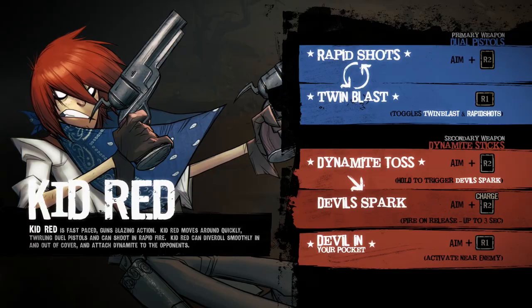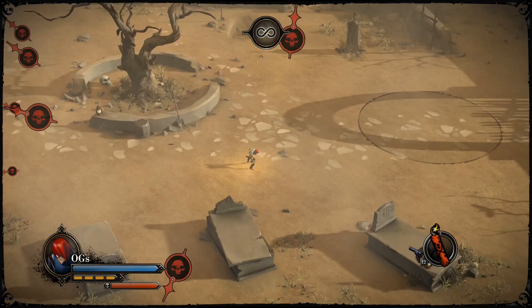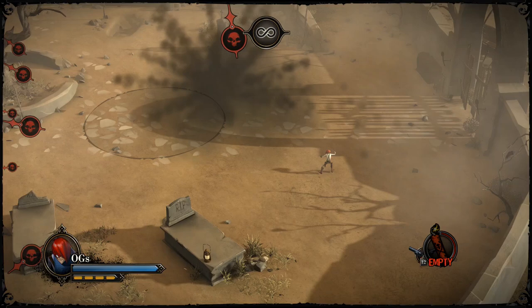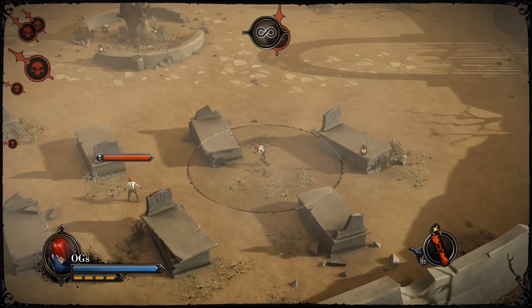Next up is the dynamite — basically a grenade. A lot of people online just chunk it immediately, which gives you all day to dodge. Do not do that. Do what you do in first-person shooters: cook that grenade and then throw it, and you'll have a very useful weapon. You can catch people off guard and get it around barriers if someone's hiding. It does quite a bit of damage.